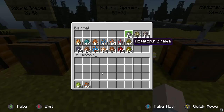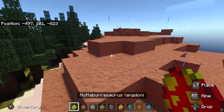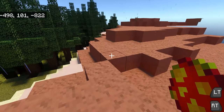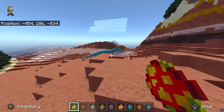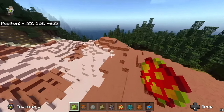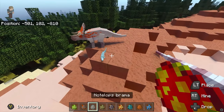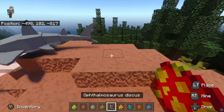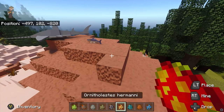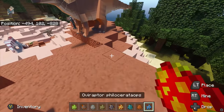Here we have Muttaburrasaurus and Nasutoceratops, Nautilops, Onchopristis, Opthalmosaurus, Ornithomimoides, Ornithomimus, Ouranosaurus, and Oviraptor. The Muttaburrasaurus — why is there a Eutyrannus there? Well, that's the Eutyrannus. Muttaburrasaurus should be spawning over here — there we go, we finally have some. Nasutoceratops — nice little cutie. Nautilops — an aquatic reptile. Onchopristis — now I know what it is. Opthalmosaurus — another aquatic. Ornithomimoides. Ornithomimus. Ouranosaurus — I like that. And then Oviraptor — stealing some eggs.